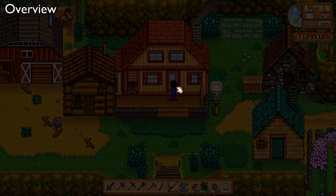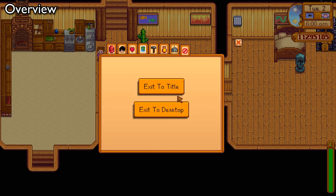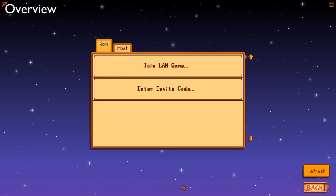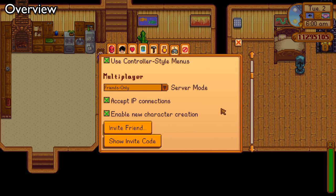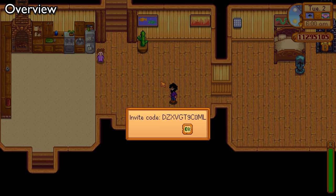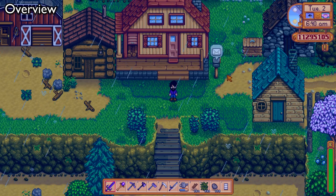Once the cabins are built, you can't automatically just start playing with friends. You've got to sleep on it and then go back to the main menu. Then you can go to co-op and host people on that file. Once you're back in the game, go into your options menu where you have the option for server mode — friends only or invite only. You can invite a friend from your Steam friends list or show an invite code that people can enter to join your game.